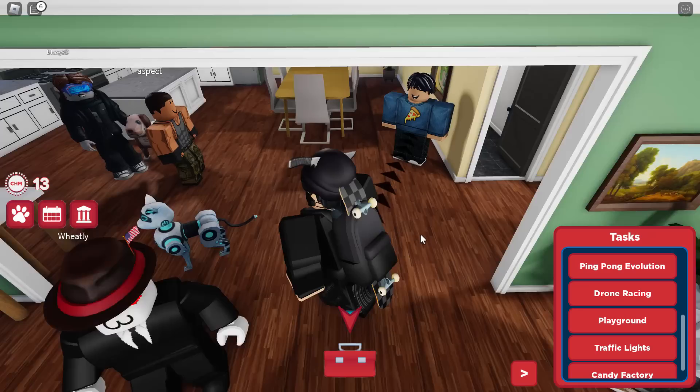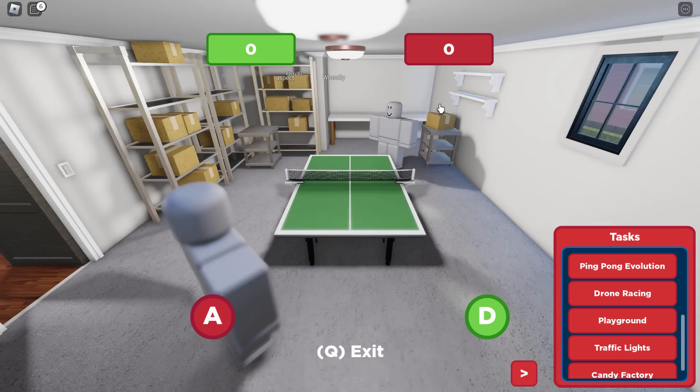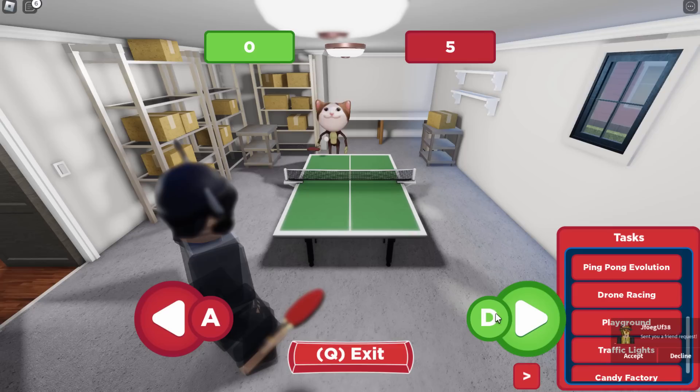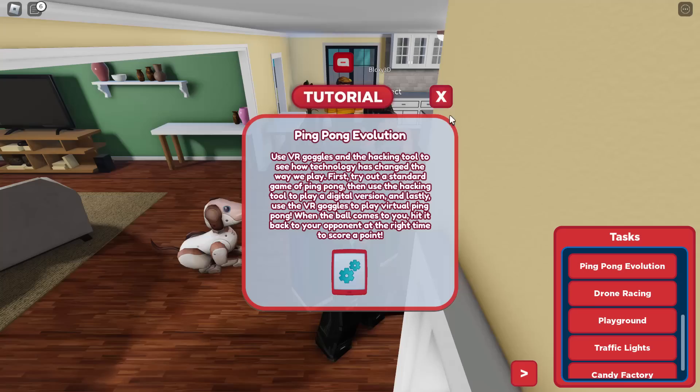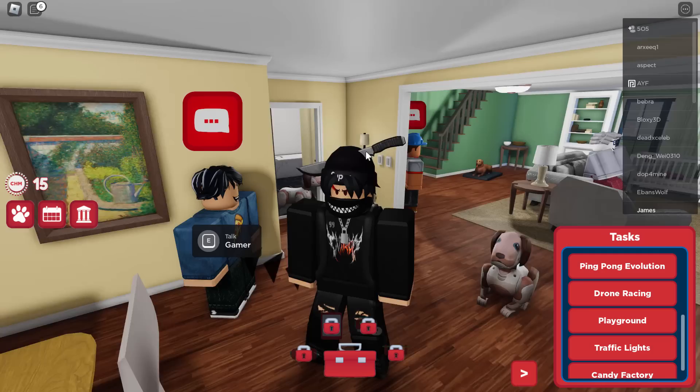Up next we've got Ping Pong Evolution and we have to talk to this guy with the pizza shirt. Favorite TV show, first live ping pong game — you could connect it to your TV and play it. So go on our toolbox, go on our iPad thing, and we have to play this guy at ping pong. You have to click and edit it back. This is so laggy. Now we're playing like a VR version — what is going on? Why is this thing glitching out? Good job — we got the coins. I've got no idea what happened there.